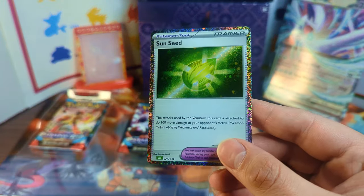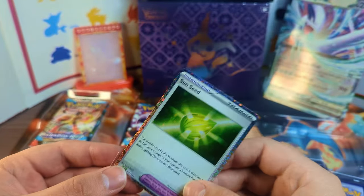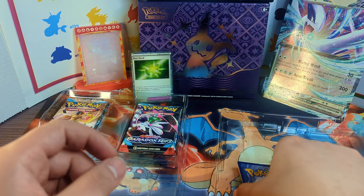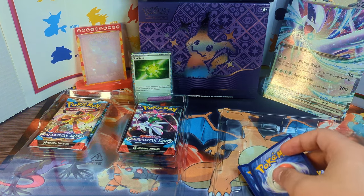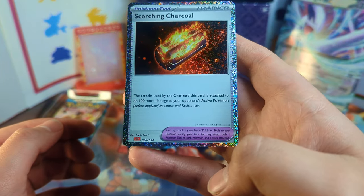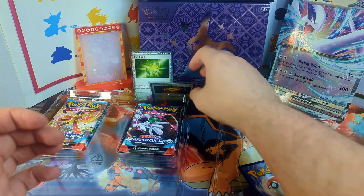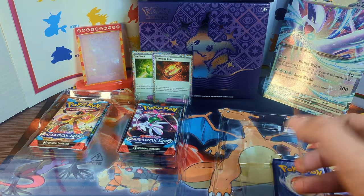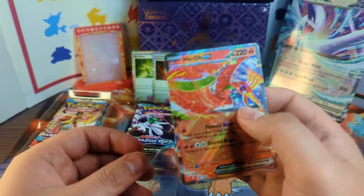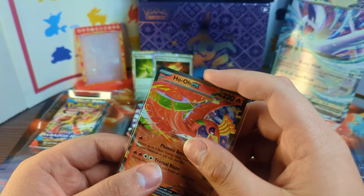We do get the nice Sunseed card here. From what I understand, these are from the Premium box — I'll put a picture up. So apparently these came in the Premium box. There's the Scorching Charcoal for Charizard. So yeah, these were like promo cards. I can't talk right now. So yeah, these came in the Premium box.